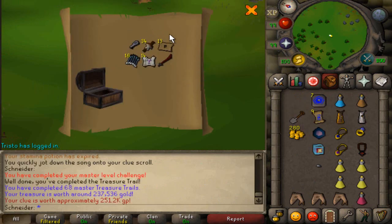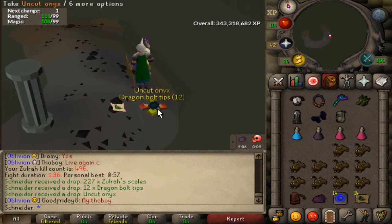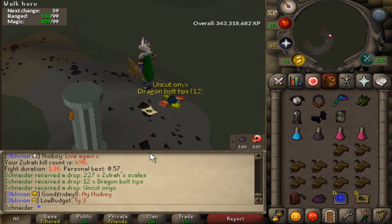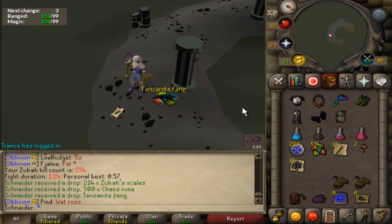Not the greatest way to start off the Masters. Well, there's my second unique ever from Zulrah — an Uncut Onyx on just shy of 500 kill count. Another unique: my first Tanzanite Fang.